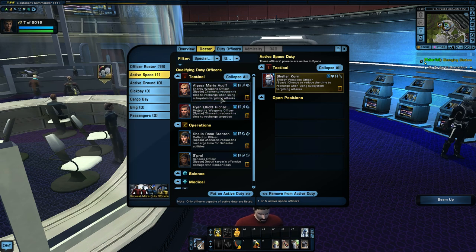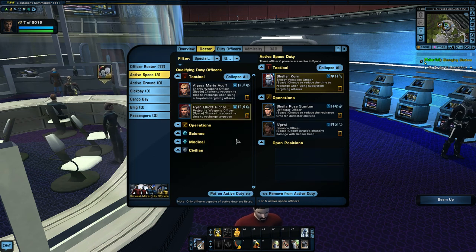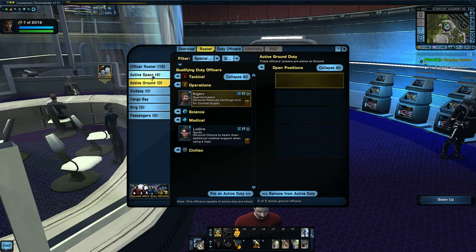Put on active duty because we do use that with the ship we've got, but we'll have to change it later. I'm not using torpedoes though. Deflector abilities — we've got some science officers, and their abilities will reduce the recharge time. Damage with sensor scan — cool, so this will debuff targets' offensive damage with sensor scan, which we've got. We might as well just put this person in too if it fits. Yeah, it does. That's all I can do — there's no point slotting a torpedo person when you don't use torpedoes.